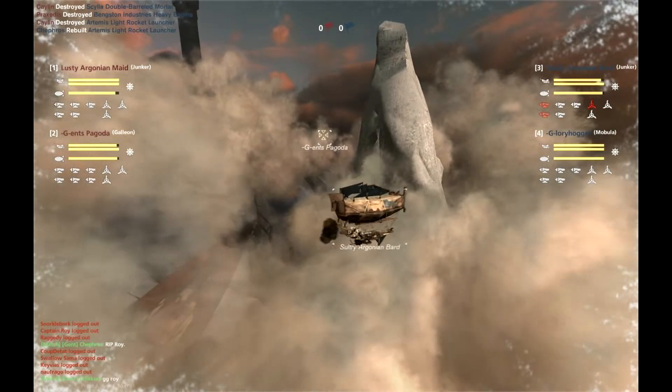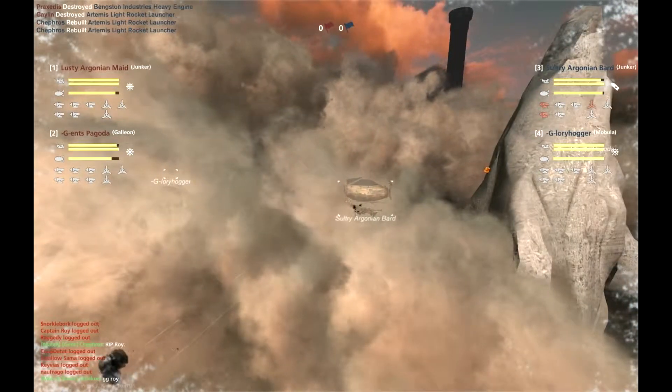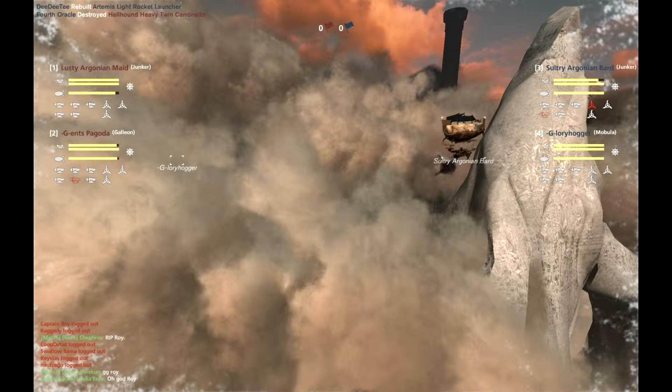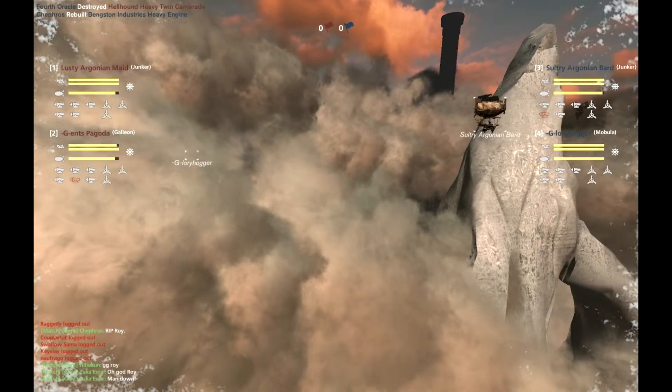Thankfully the engines - at least the turning engines on a Junker - are somewhat more difficult to hit. The main is fairly easy to take out, but the turning engines are a little more survivable, since they're kind of suspended there and you have to hit them directly.